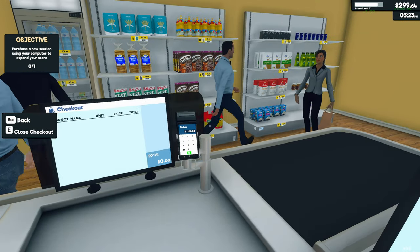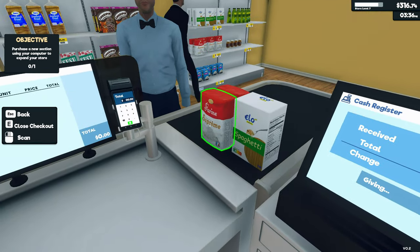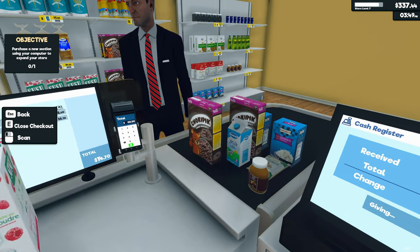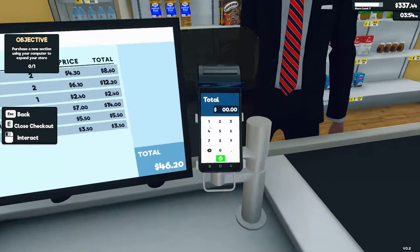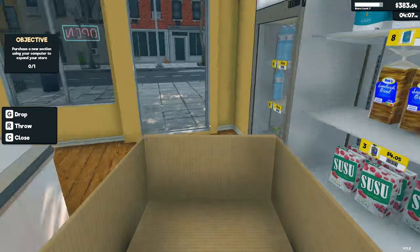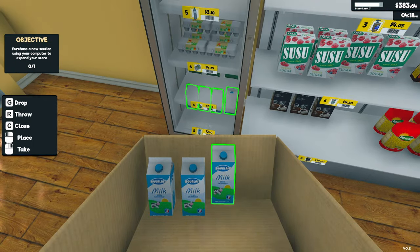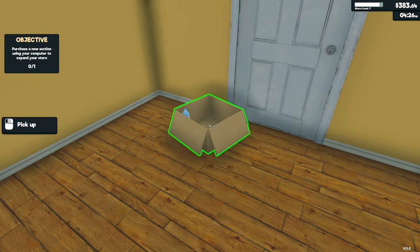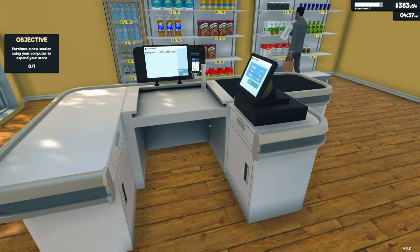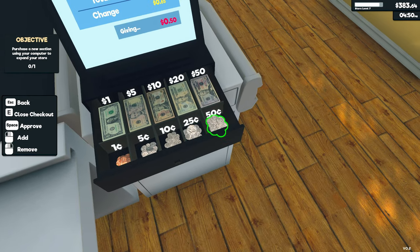Peanut butter and cereal — good combo. $46.20. Nice. Got to get this on the shelf now. I am looking forward to getting staff that will stock the shelves automatically. I'm assuming they'll put things where there's already a label for them. That'll make this so much easier — you just bulk buy stuff and they'll bring it in off the pavement themselves and stock all the shelves. You just have to press the button to order it all. $50.65.